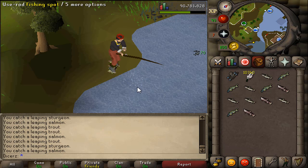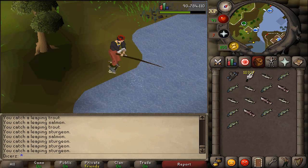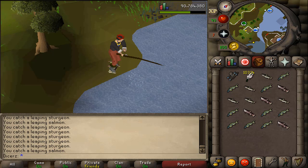When you compare it to an average method like fishing lobsters or monk fish, which is a little bit more AFK, power fishing at Otto's Grotto is about 15k XP more per hour. However, it is slightly more click-intensive in that you have to actually drop your inventory, but it's obviously made a lot better with the shift-click drop feature.